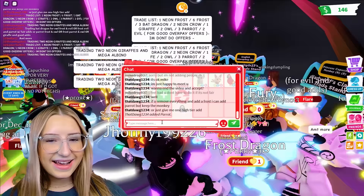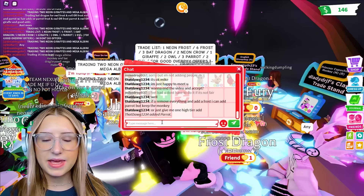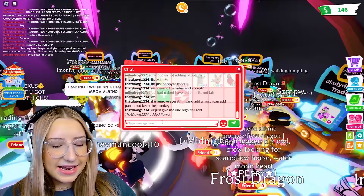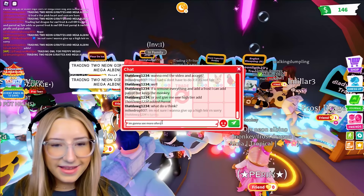He said, if you remove everything and add frost, I can add parrot, but keep the monkey or just give me a high tier add. It's good, but I'm not going to go add like a frost dragon from my dad's account. Like, how do I tell them that this isn't my dad, this is me. I said no thank you, sorry, I want to see more offers. I feel bad - I've had this person on forever. I'm not sure I want to give up a high tier right now, I want to see more offers.